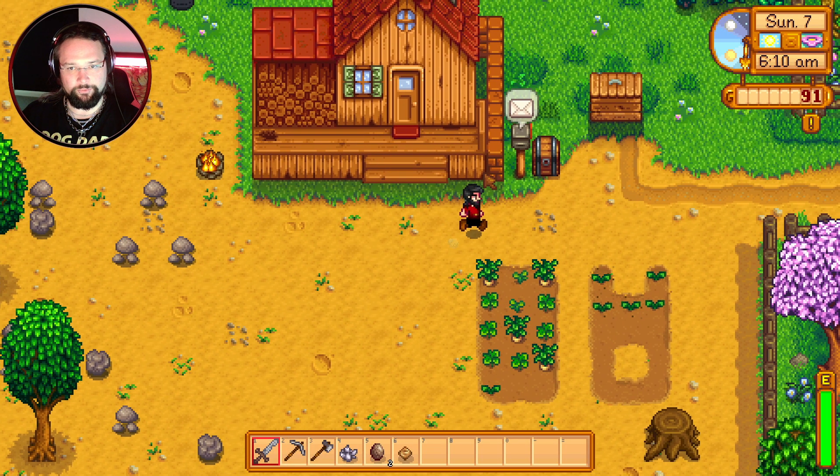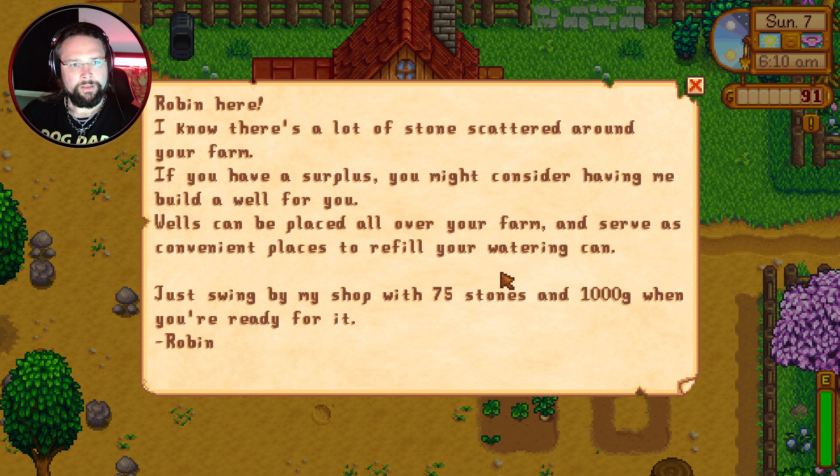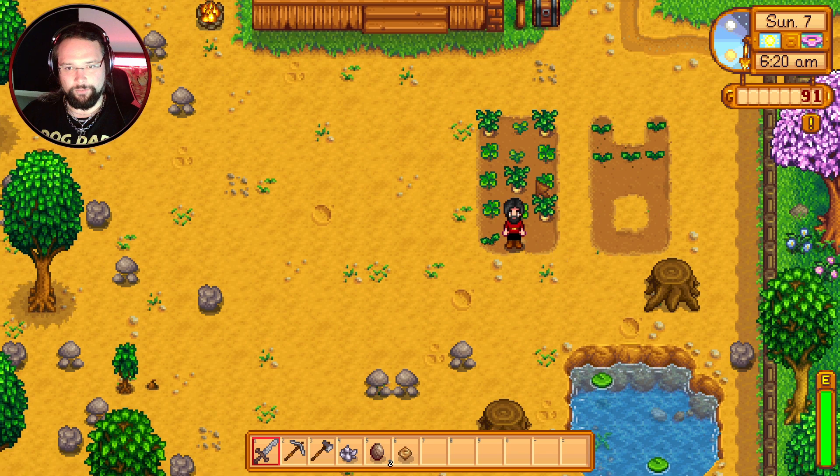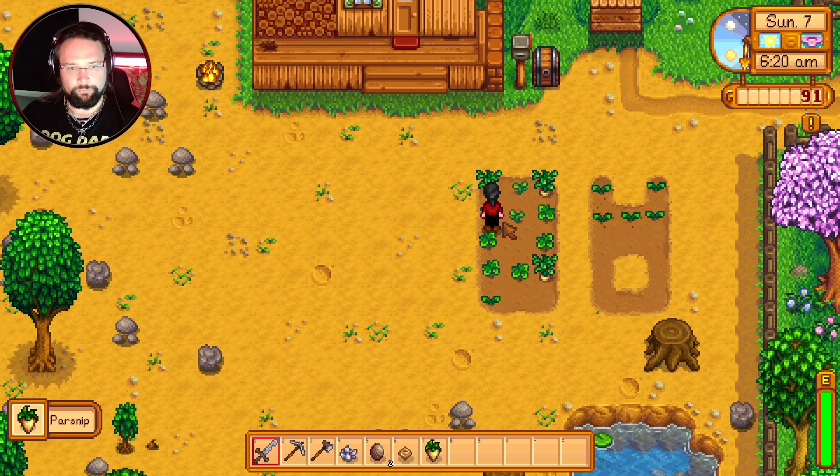We've also got things to hand into the museum. There's a letter here from Robin: she says there's a lot of stone scattered around your farm, and if you have a surplus you might consider having her build a well. Wells can be placed all over your farm as convenient places to refill your watering can — 75 stone and a thousand gold. I assume wells will be good when you've got a bigger farm.